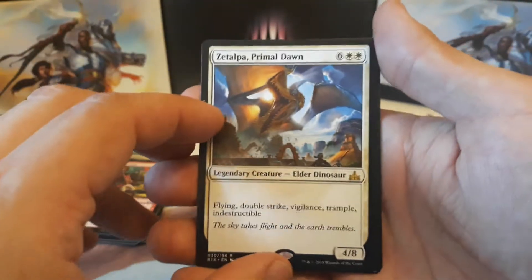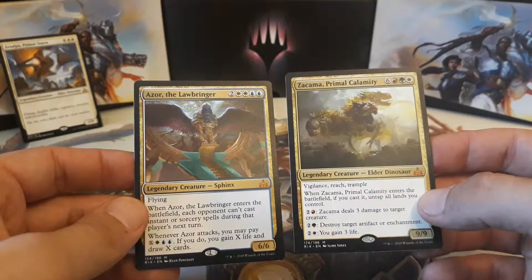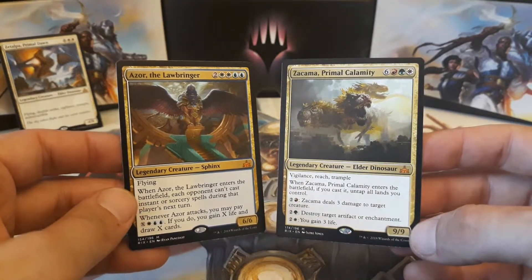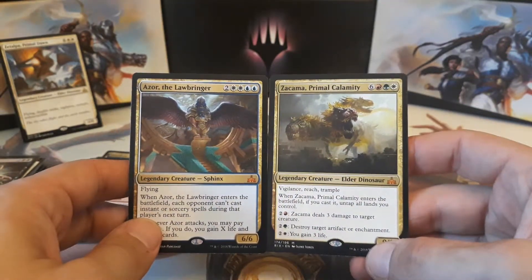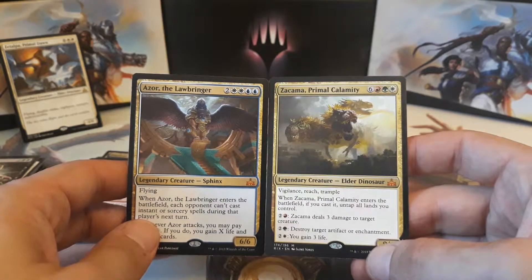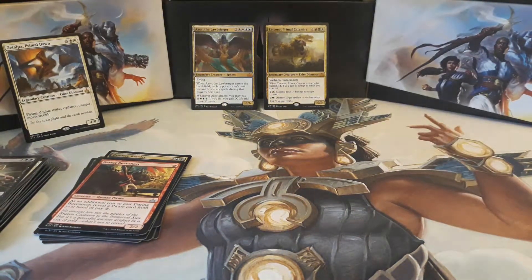So today's pulls: I'm not 100% sure on all the prices, but we have Zetalpa Primal Dawn, Zekama Primal Calamity, and Azor the Lawbringer — two Mythic pulls out of three packs from my local LGS. Probably three or four Mythics in that box, not too bad. No flip lands this time, but we got some pretty sweet pulls — pulls of the day: two Mythics, an Elder Dinosaur and a Sphinx.